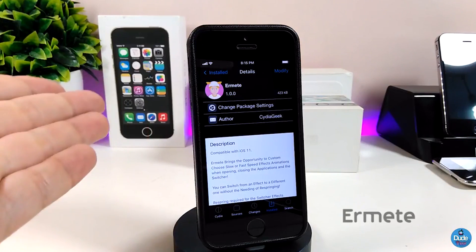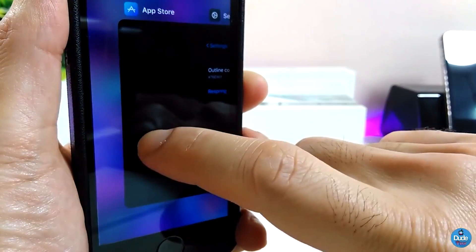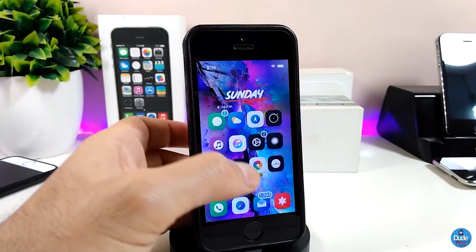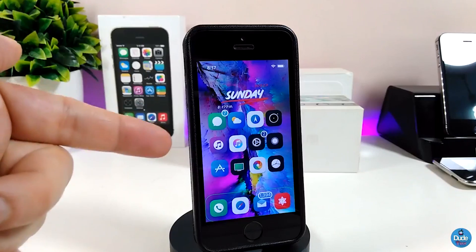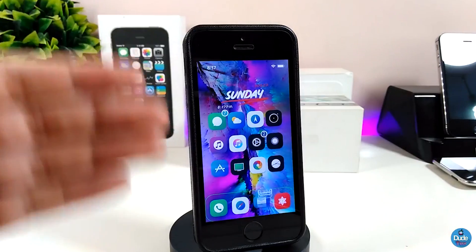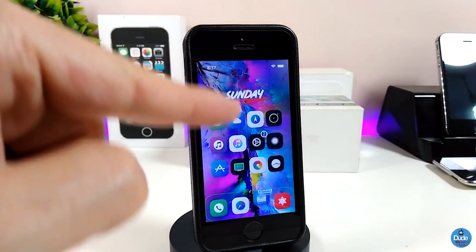Let me go ahead now and talk about the next Cydia tweak — Airman. Once you download this one, it will provide you with nice customized animations that will work with your app switcher and when you open or close any app on your iPhone. I tried my best to make this one work, but due to other tweaks I already have installed on my device, I wasn't able to get it to work. I'm sorry I can't show you exactly how it looks when launching apps.